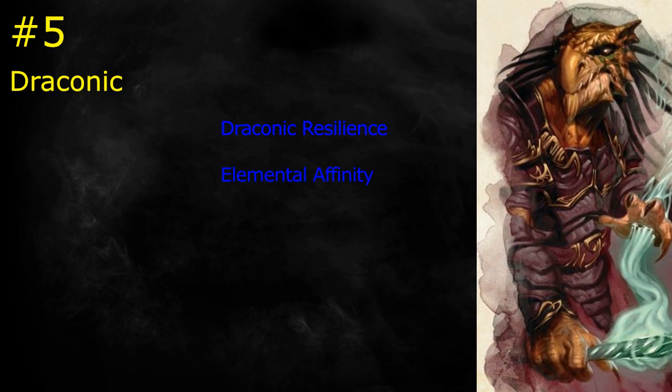At 6th level you gain Elemental Affinity, connected to your dragon ancestry. When you cast a spell that does damage of the type connected to your dragon ancestry — say, if you chose a fire dragon and you cast a fire spell — you now get to add your Charisma modifier to the damage. That's what a blaster is about. At the same time, you can spend one sorcery point to gain resistance to that damage type for an hour. The issue is you can't just spend the point whenever you want — it's at the same time you cast the spell, so you're gaining resistance only after you've already cast a spell of that damage type. Good, could have been better.